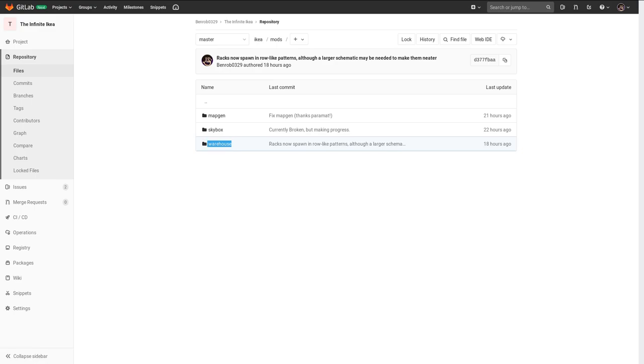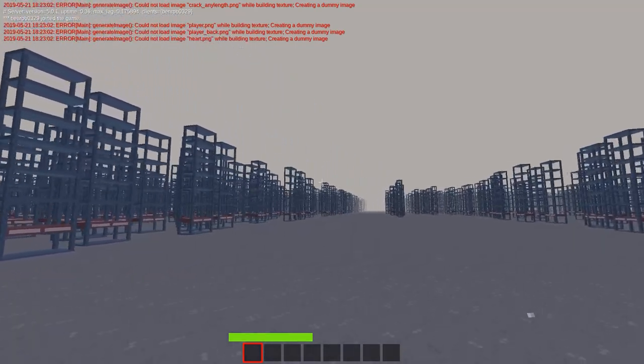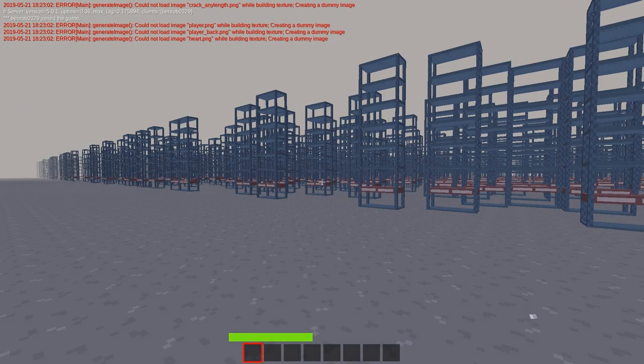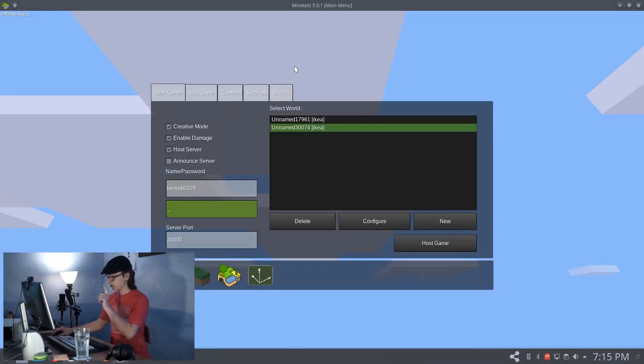Right now it's basically breaking it down into warehouse stuff, skybox definitions for making it a single color, and map gen. The racks need to have collision defined and they kind of spawn in big rows but it's very chaotic. I'm okay with being a little chaotic since this is based on an SCP after all, but not quite this chaotic. So my first priority is to get these things spawning in actual rows. It's currently the next day and I'm recording on a camera and a screen recording so you guys can see what I'm working on and also see my face, which I don't do very often. And I'm wearing my GitLab t-shirt.